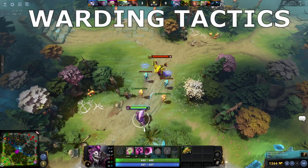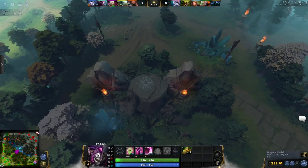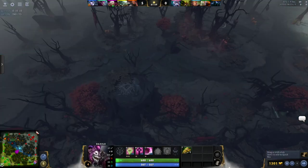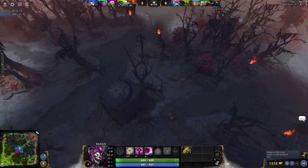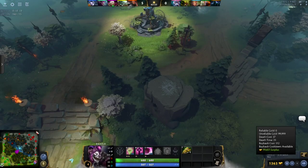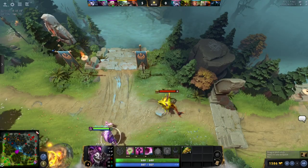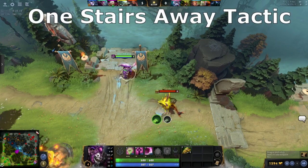Warding tactics. These cliffs, also known as eyespots, are the most powerful locations to place observer wards, and also the most easy to deward. Everybody knows you want to place observer wards on the eye, so you have to be a little more creative when placing them so you're not feeding the enemy free money. The most common way to do this is to use the one-stairs-away tactic.